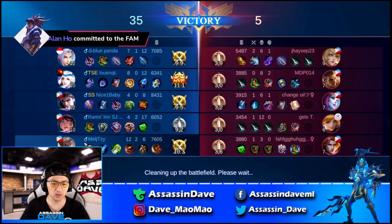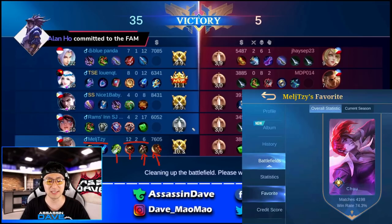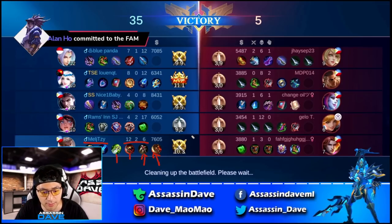Big shoutout to Mel J for the incredible Chow gameplay — 12, 2, and 6. Look at the item path: Blade of Despair, War Axe, and he's going for Endless Battle. This guy has over 4,000 games on Chow with over a 75% win rate — definitely someone you can learn from. I highly recommend you go ahead and follow some top global players in the live stream section of your app so you can get better as well.